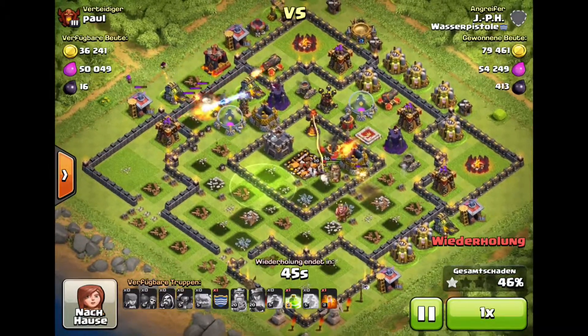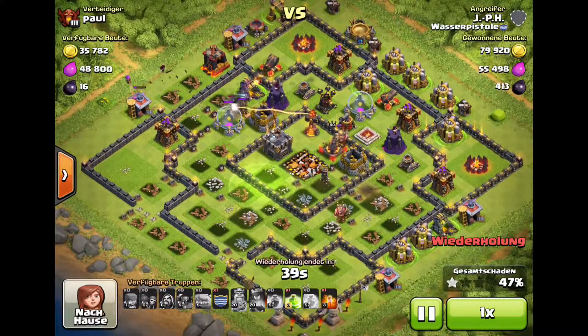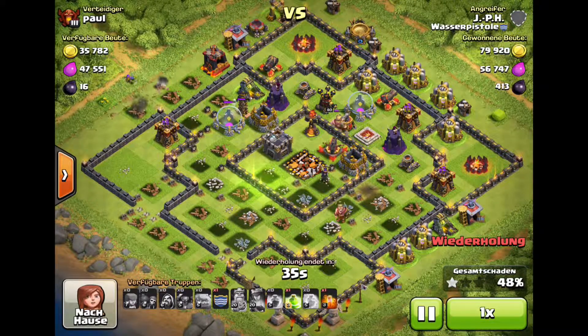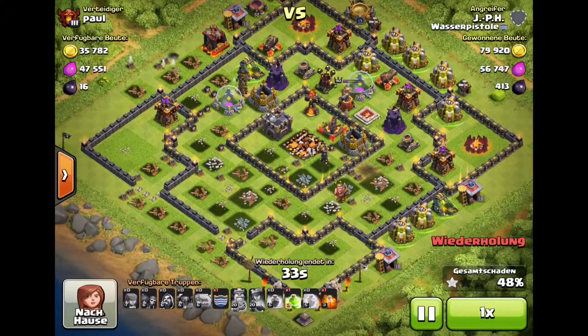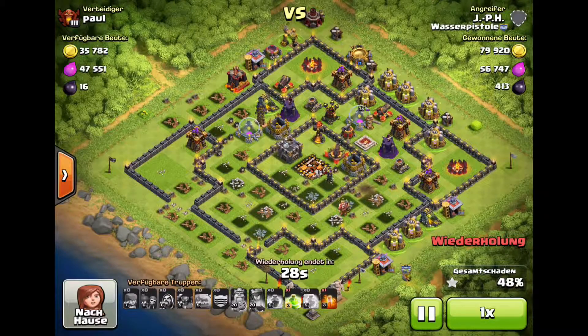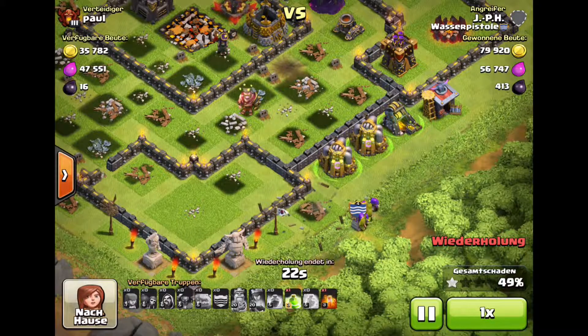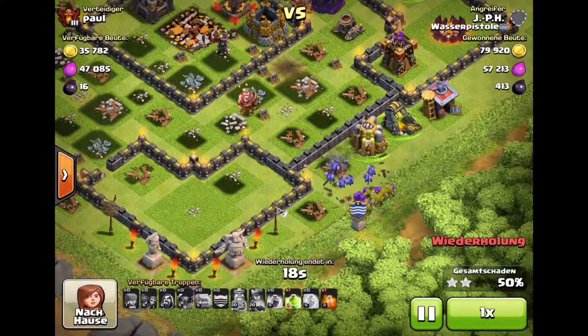There are a lot of unprotected buildings and I should be able to get those with my clan castle troops. And yes, that should give me an easy 50% win and two stars. The last golem is history at 48%. So here come my clan castle troops in the south, targeting directly at the builder's hut. Look at all those unprotected buildings. As the next building goes down, it's 50% and the second star for this raid.